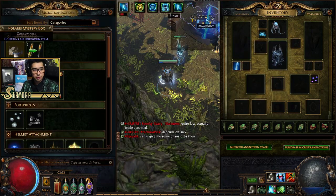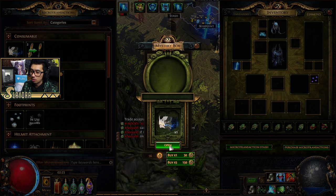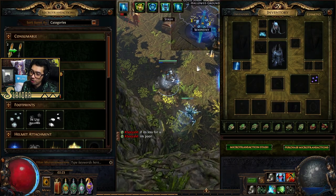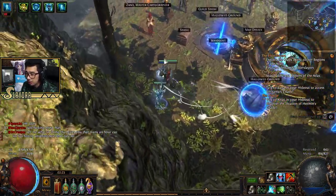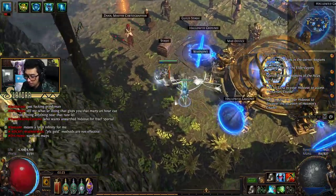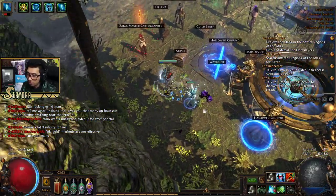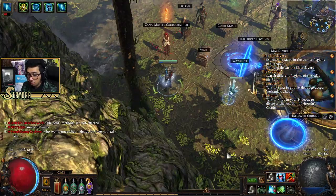If we open up the microtransaction stash, you'll see in the top right there's the Polaris Mystery Box. Everyone gets one for free, which is kind of cool. We got white footprints effect — I already have galaxy ones, but we'll equip these. There's also a white trail behind us. It's a little too flashy for me, but neat.